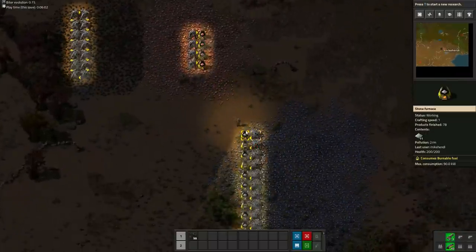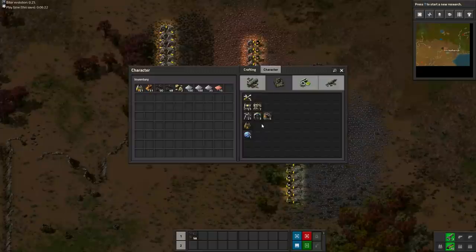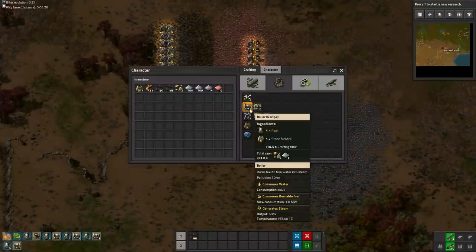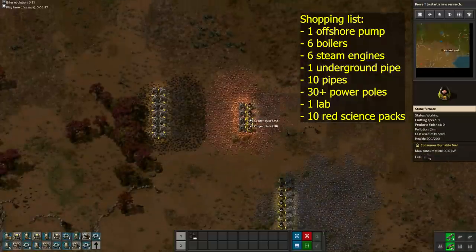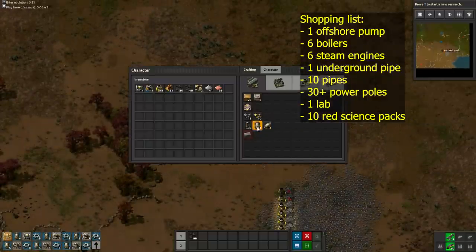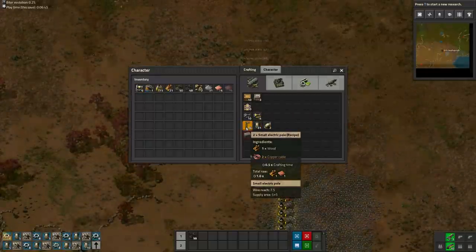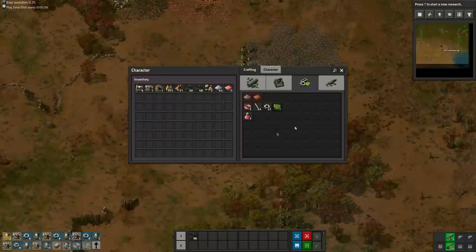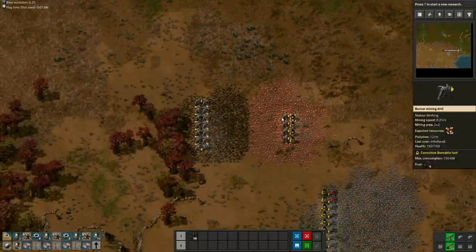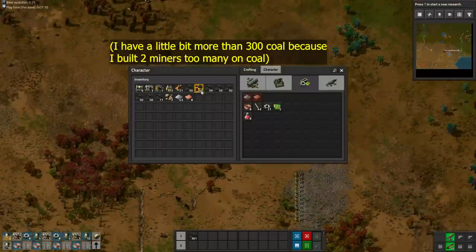Now we collect all resources from the furnaces so we can craft the stuff for the early power plant. You will need one offshore pump, 6 boilers with 6 steam engines, one underground pipe, 10 normal pipes to connect water to the desired location, a bunch of power poles, and finally one lab and 10 red science packs. We want to take at least 300 coal so we can fill the 6 boilers.